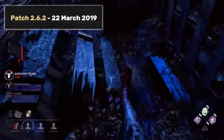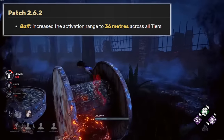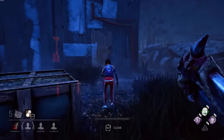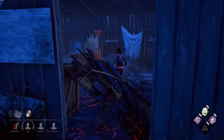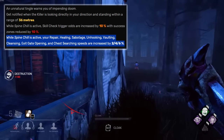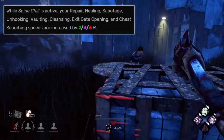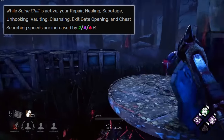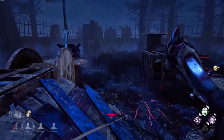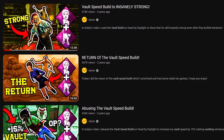During the 2.6.2 patch, introduced on the 22nd of March 2019, the activation range of Spineshell was increased to 36 meters across all tiers. Furthermore, contrary to how the original perk only affected generator repairing, healing and sabotage speeds, this update added a whole bunch of other interactions, including unhooking survivors, vaulting windows and pallets, cleansing totems, opening exit gates and searching chests. This was how the infamous vault speed build was created, which would end up becoming the favorite build of so many survivor players.